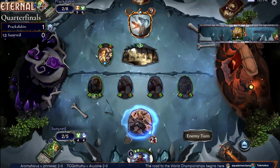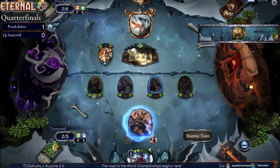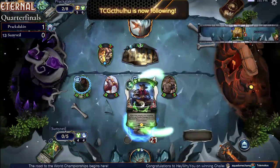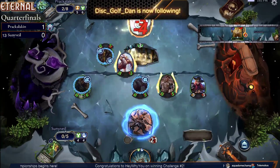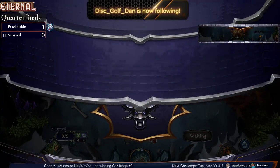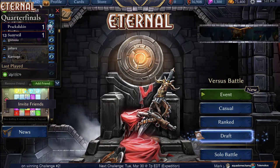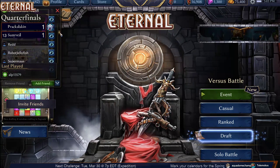Speaking circle here for Prackalacken — Spanish, Entangling Vines, Paws for Reflection, all of these seem good. TCG Cthulhu is now following — thank you so much, Cthulhu. Disc Golf Dan, thank you so much for the follow. And Sunnyvale is going to be able to pull that one out — congrats to Sunnyvale on tying it up one game apiece. I thought Prackalacken was going to be able to stabilize and finish this off two to zero, but Sunnyvale was able to push through and do just enough damage.